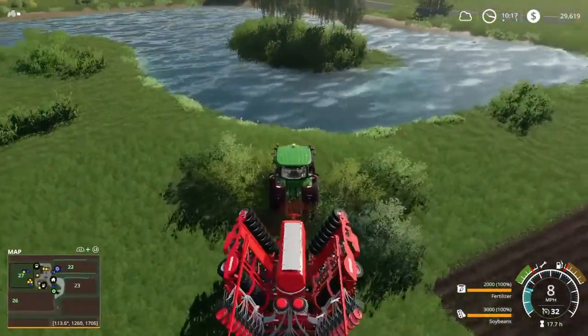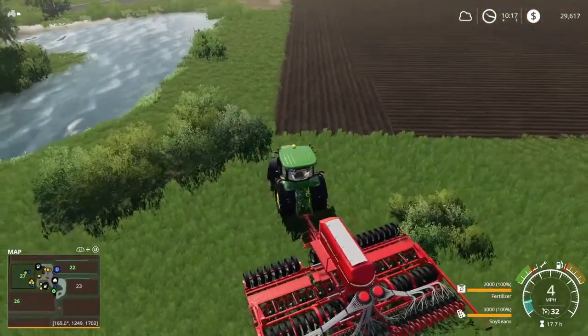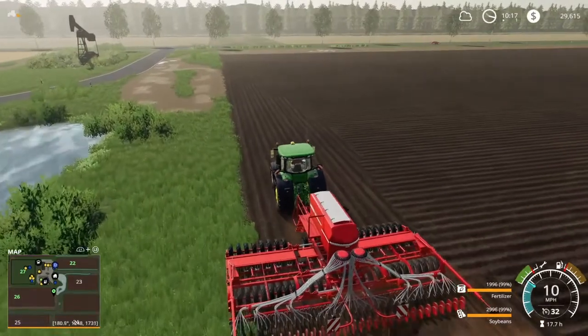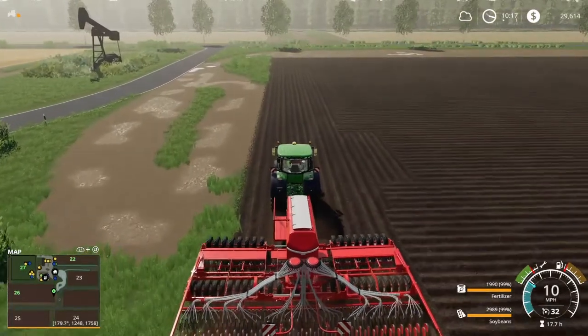I'm going to go ahead and just do a headland pass across here just so the worker doesn't end up running into the pond, because that would not be good. I'll get that lowered down and we'll probably do like two or three passes across here — probably three just to play it safe. I'll go ahead and get that knocked out.